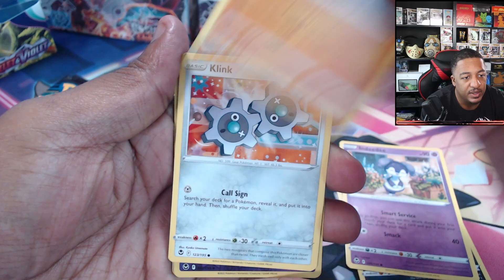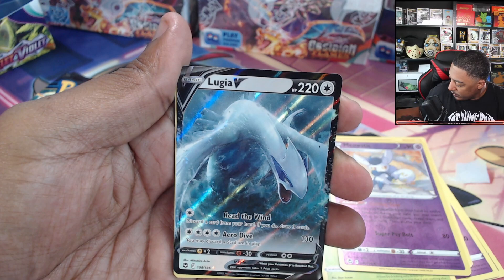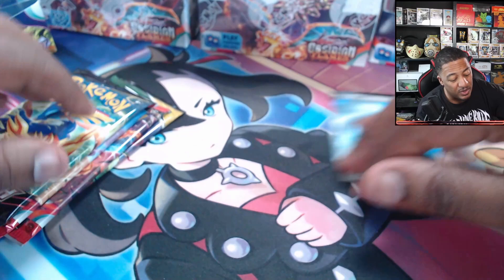All right, normally I would slow-release but we're going right through. Baltoy, Clink, Sunkern, Meowstic — and we have a Lugia V! Not the alternate art, same card but not the alternate art. Nonetheless we got a hit. I call V's a hit; if you don't call V's a hit, I understand, but I do.